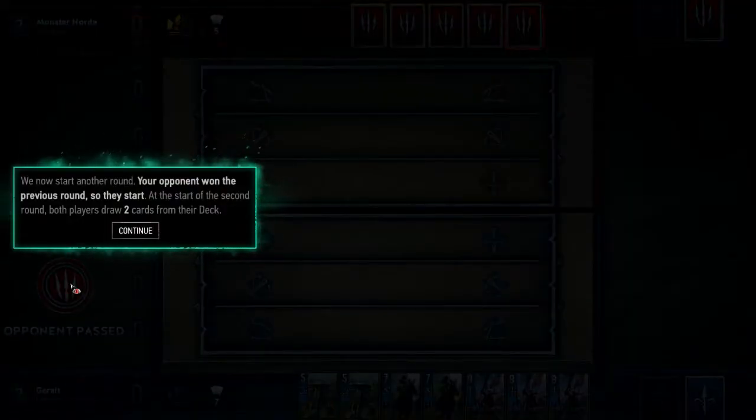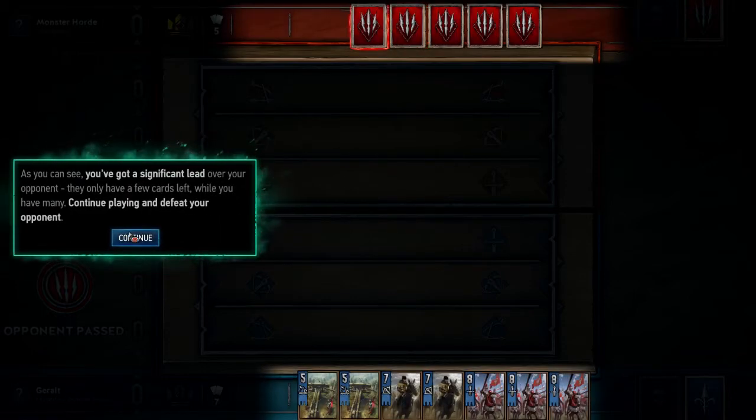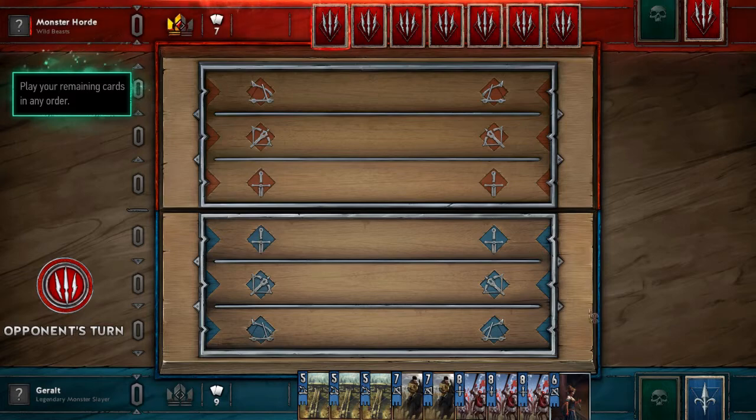Lost that round on purpose. Starting round two - since your opponent won the previous round, they go first. At the start of each new round both players draw two cards from their deck. That's a difference from Gwent in Witcher 3 - used to be that with Northern Realms you'd only draw if you won the round. One of the things I liked about Gwent was how important card advantage was - you had to think about every unit you played.